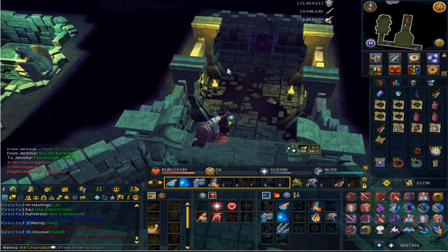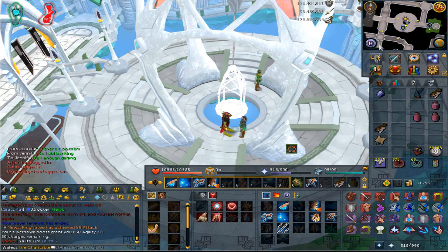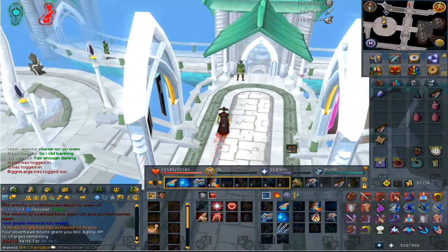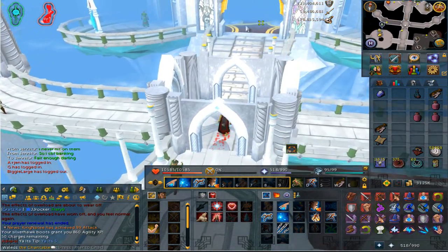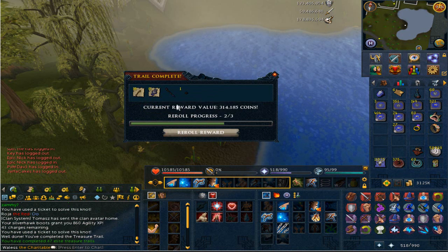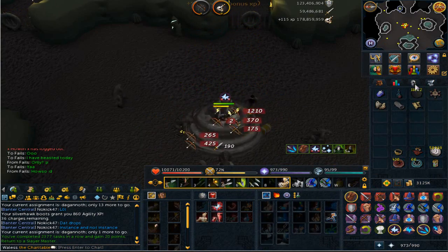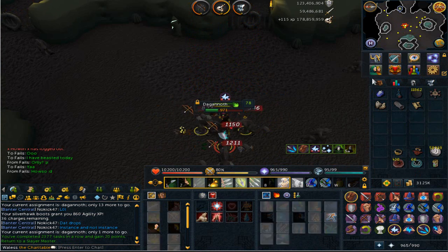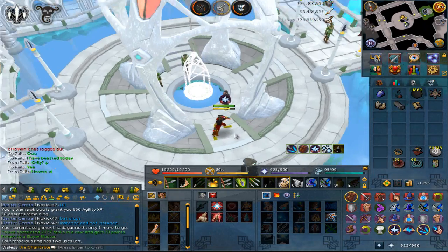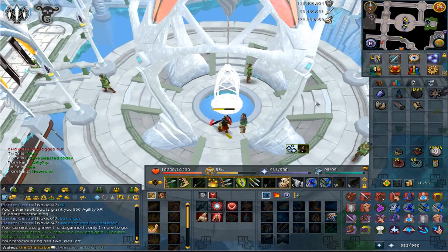Back at Morvran - we get Dagannoth's. I don't really fancy doing DKs so I'm going to go to the ones in Waterbirth and finish it quickly. First we're going to do this elite clue - we get the casket and we get a wolf staff, that's a new item to the tab, 314k worth. Off to do slayer. That is the Dagannoth task done - very nice chill out task, very fast, which is beautiful for what I need at the moment.